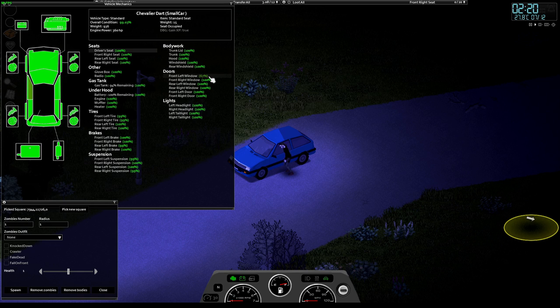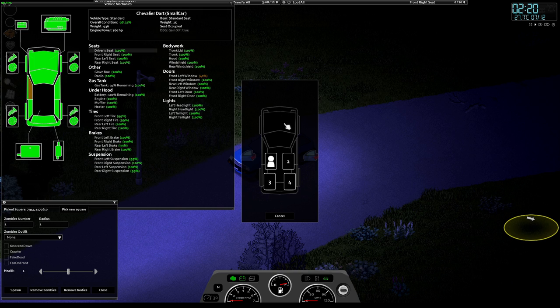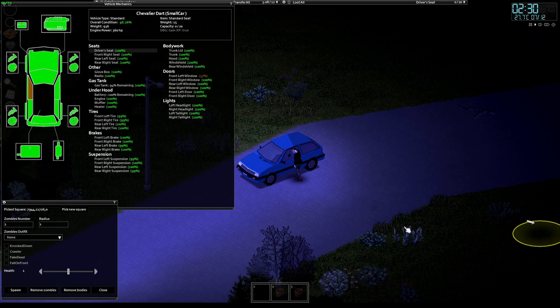Each hit takes 3% and it appears to be consistent for all cars in the game. I'm using fast zombies, so it might be a bit faster than a slow zombie. If I switch to seat number 2, the zombie will switch over and start chipping away at that window. As long as the zombie hasn't broken through the window where you're sitting, you're completely safe from that zombie.